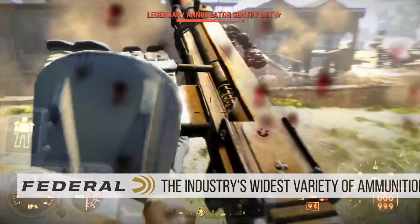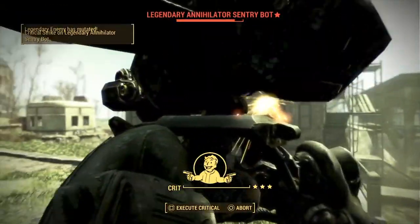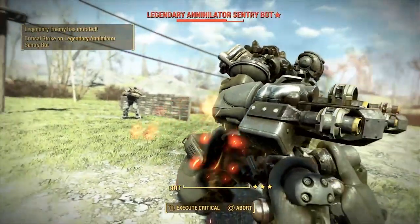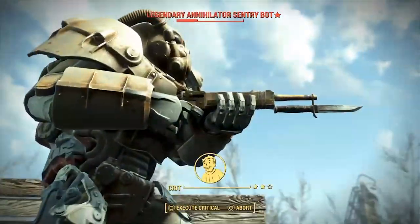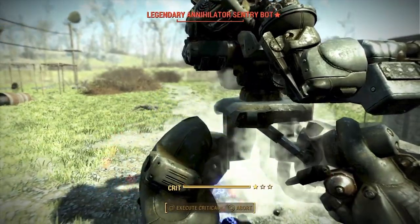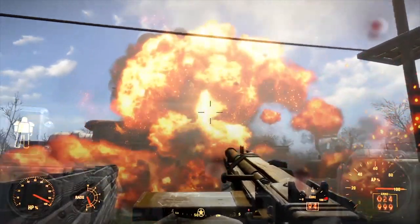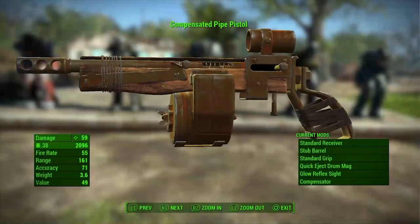Fallout 4 is a post-apocalyptic role-playing game set in an alternate future with a campy, tongue-in-cheek, retro style. In anticipation of Fallout 76, we've been comparing the guns featured in Fallout 4 to real-world guns, but today we aren't going to look at just one gun. Rather, we're going to talk about the most common class of gun in the game: the pipe gun.